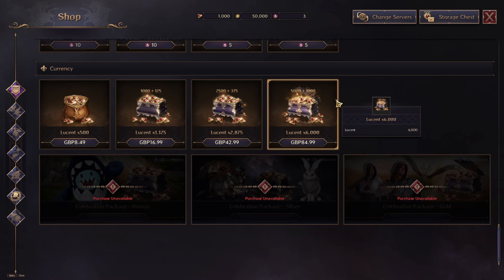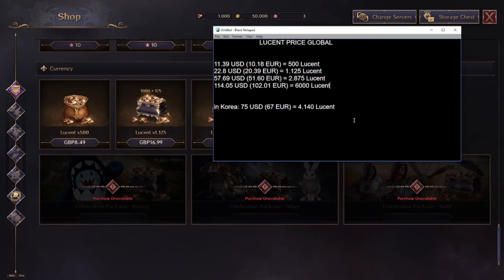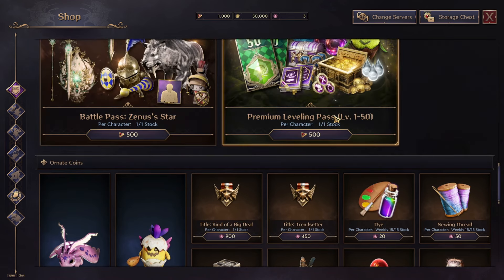You can buy lucent directly with real money. In British pounds, 85 pounds gets you 6,000 lucent, and the cheapest package is 8.5 pounds for 500 lucent — four packages total. The price is similar to Korean prices, which I expected. For 100 euros you get 6,000 lucent, which you can then spend on a lot of things in the cash shop.